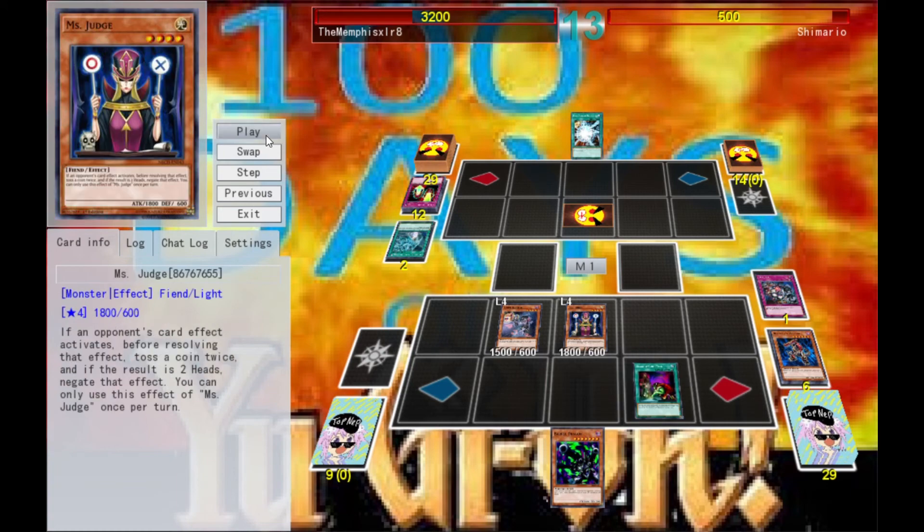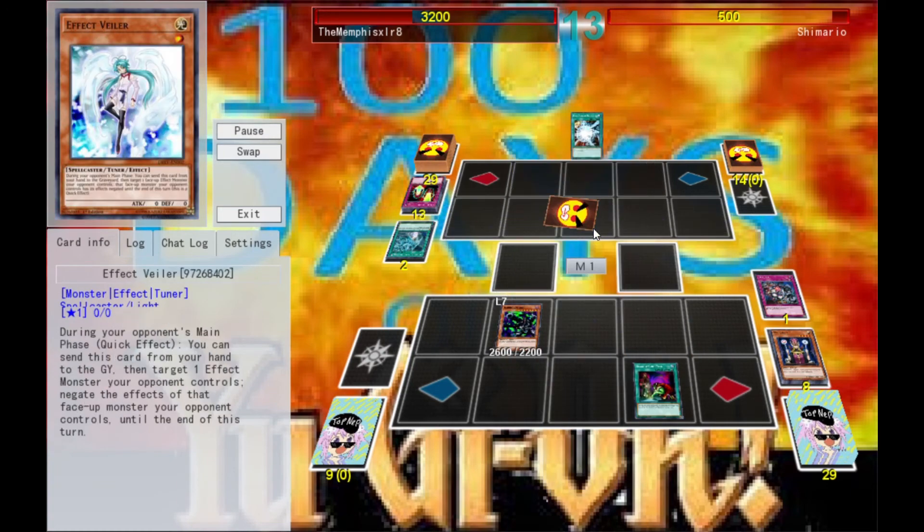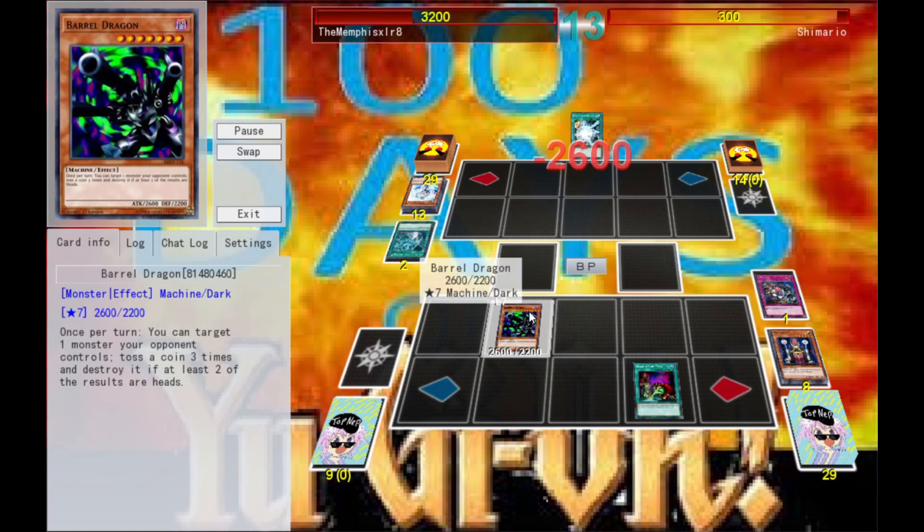You might think this is where the duel ends — not quite, actually, because I have one more trick to play. Not only do I have another Second Coin Toss, but I've got Barrel Dragon. I throw the triple tails but I get it on the second try and hit him directly with Barrel Dragon for game.